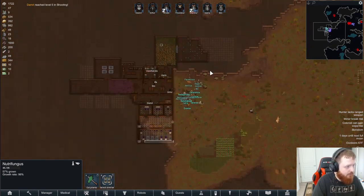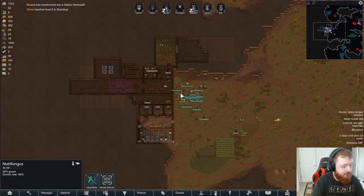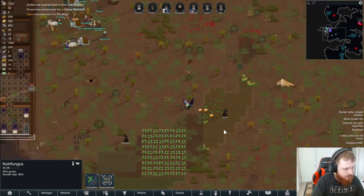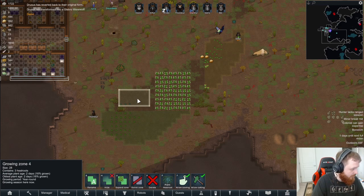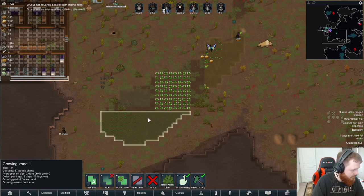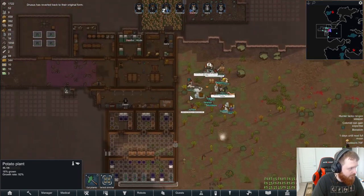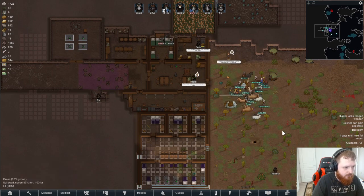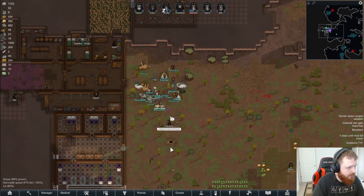We haven't done an update from the episode yet because there hasn't been a major change, but you can kind of see this thing progressing. They're getting all the last of the rice plugged in. An individual plant has a growth rate lower than the tilled dirt — that makes sense.